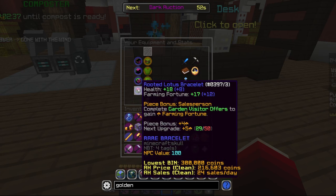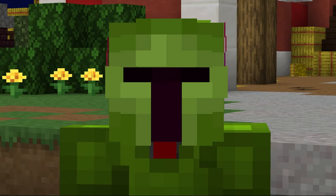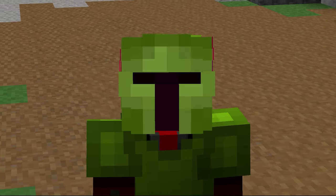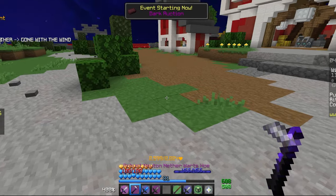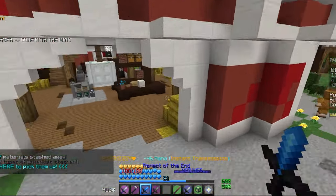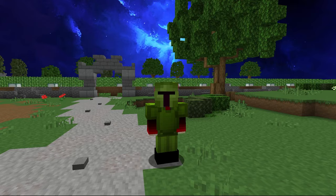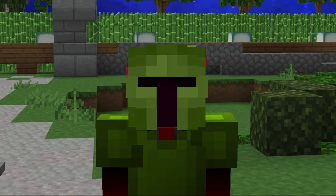We have a full set of Lotus gear, and I have Rooted on two pieces, but I want to go ahead and get Rooted on the Lotus Necklace and Cloak as well. Rooted is a reforge that you can get by farming mushrooms — you can do this from any single mushroom, and it has about a 1 in 250,000 chance, but it is affected by your farming fortune. At the moment I have 790 farming fortune without pest boost, so assuming I can get over 800, this should go by pretty fast — max maybe like five hours. I'll go ahead and get farming with mushrooms.